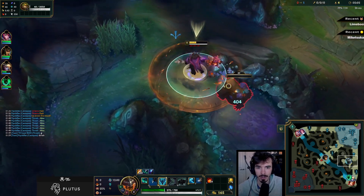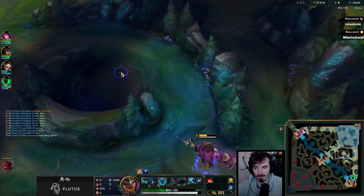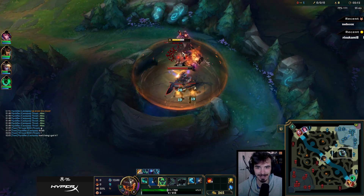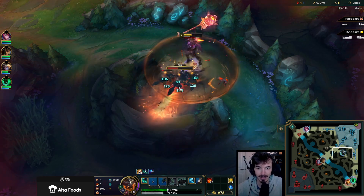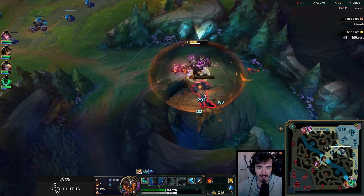Runes from the bottom left: we've got our Conqueror, which has been a god pick. Conqueror stacks up with our consistent damage — not damage over time, but consistent damage. And especially when you get Riftmaker as well. Syngraz is really nicely there too.